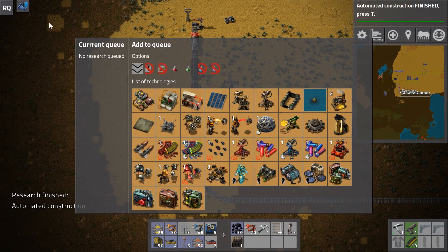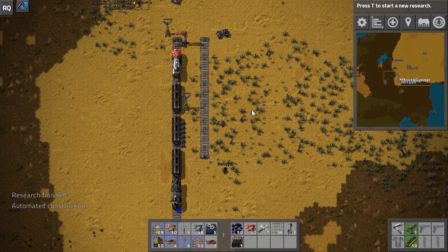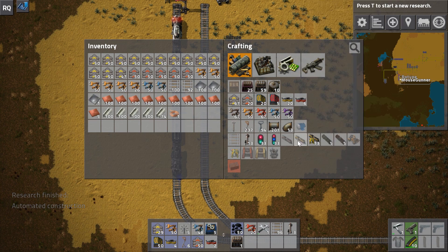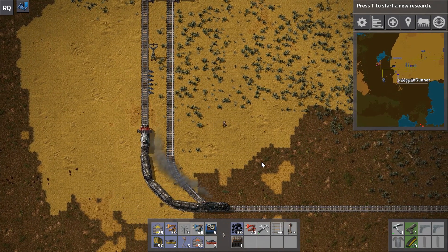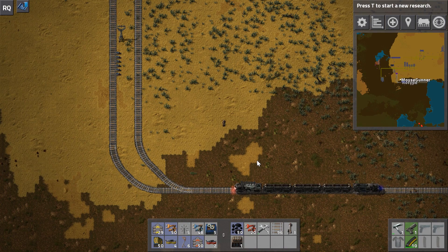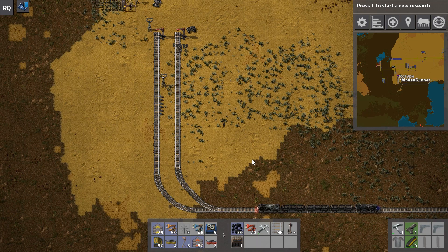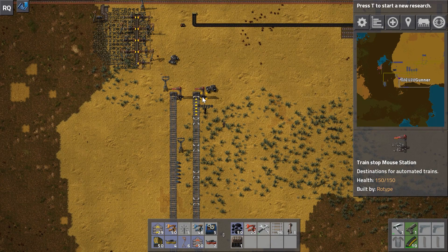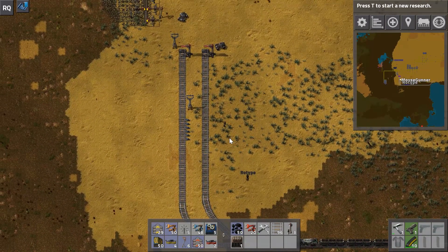You can shift right-click on a train stop and shift left-click on another spot to copy-paste it, just like copy-pasting assembling machines. Now we have two train stops both called Mouse Station. You might think that makes no sense, but you tell the train to go to that name just once in the schedule, and the train will automatically pick the one that's not full.